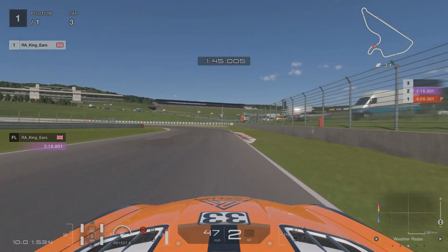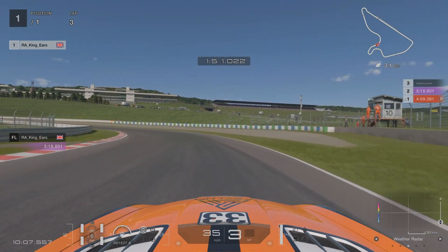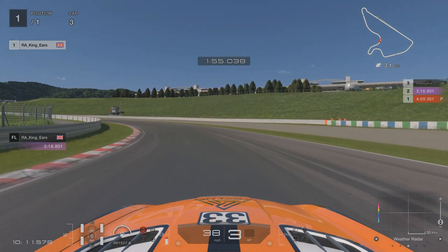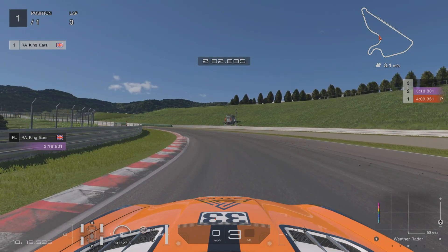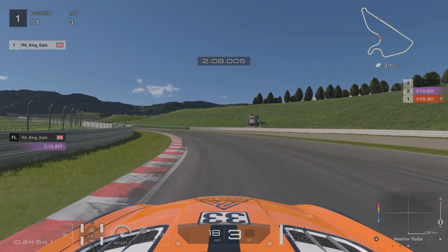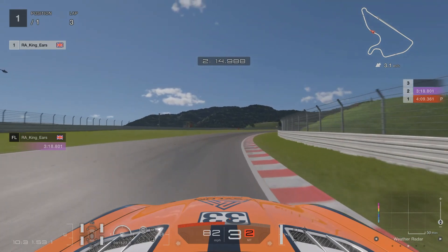Stay to the right. When this kerbing on the right ends is when you want to just dab a brake and downshift to third or fourth, depending on your car — Mercedes is third, then back up to fourth. You want to be sort of about here towards a late apex on the corner, and as soon as you're just pointing away from that marshal stand is when you can get on the power and you should stay on the track and not run wide.